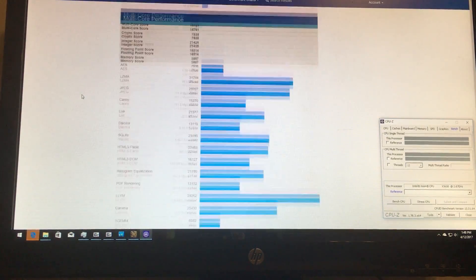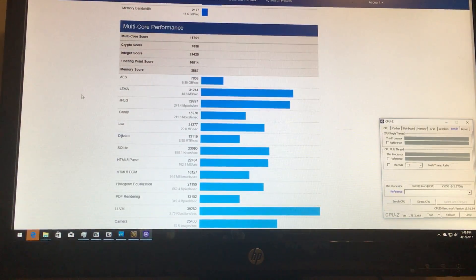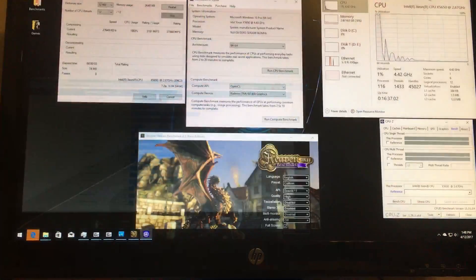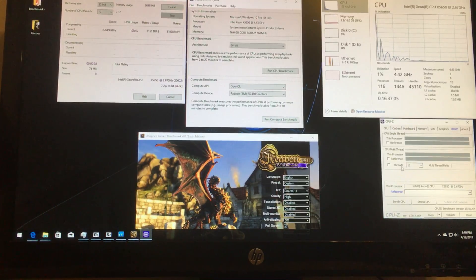Multi-core performance there. Hopefully I'm not going too fast — I'm trying to give everybody a couple minutes to look. Let's go ahead and bench the CPU in CPU-Z — I'll show you something I found out with this also. It's getting 1588 single-core, well that's kind of where it stopped, 1587.